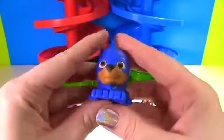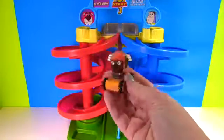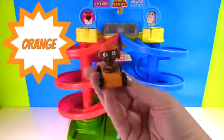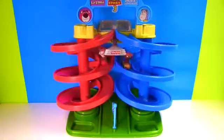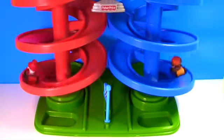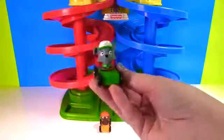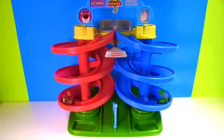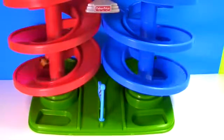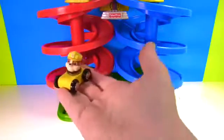Let's give Chase a big squish and a stretch and a squish! Up next, Marshall will be racing against Zuma in the orange car. On your mark, get set, go! Our winner is Zuma! Zuma will be racing Rocky in the green car. On your mark, get set, go! And the winner is Rocky! Rocky will now be racing against Rubble.